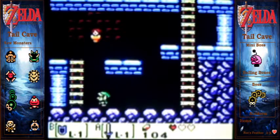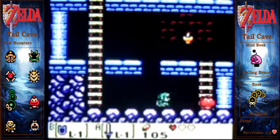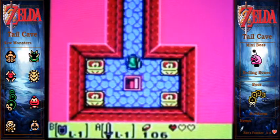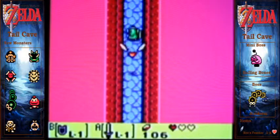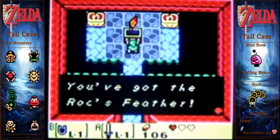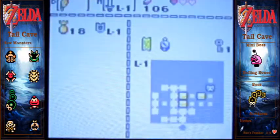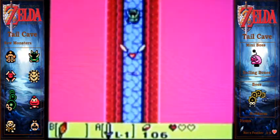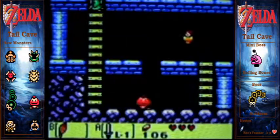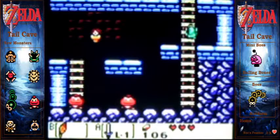Yeah, we need the big key. We got the monster — the Goombas or something like that. Man, I need a heart really bad. So this one's in there. Now we get the awesome Roc's Feather! That's what I like about this Zelda game — I got the ability to jump, so it's kind of nice.